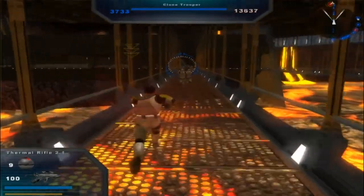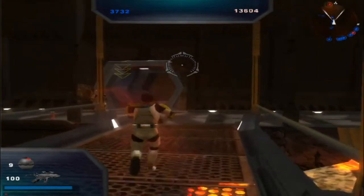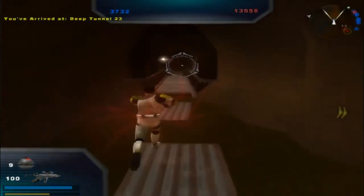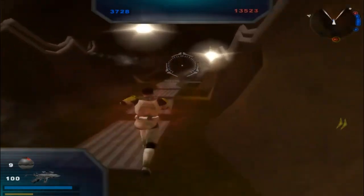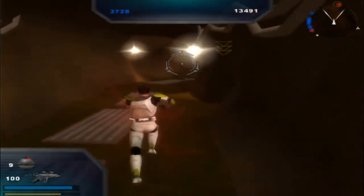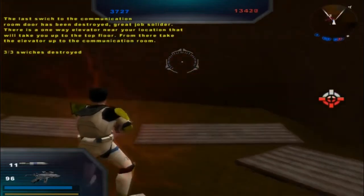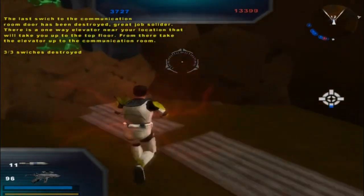The Stormwind Rifle 2.1 — any good? Let's try it out. Come on, get out of my way. We're in Deep Tunnel 23 now. Something tells me I have to go all the way around — looks like I'll just have to go around in a big circle. Thank the good lord, it is the right way. I got wrist rockets — nice! The last switch to the communication room door has been destroyed. Great job, soldier. There is a one-way elevator near your location that will take you up to the top floor. From there, take the elevator up to the communications room. Three of three switches destroyed.